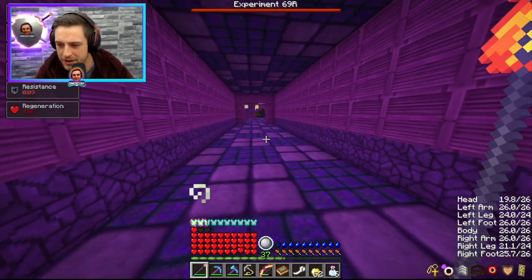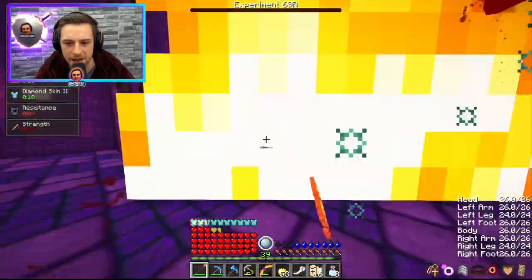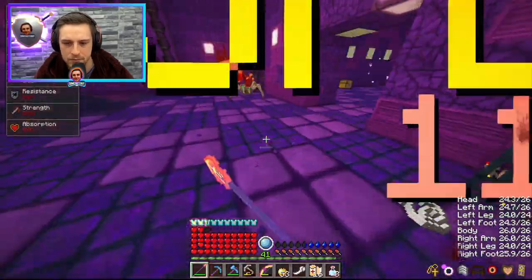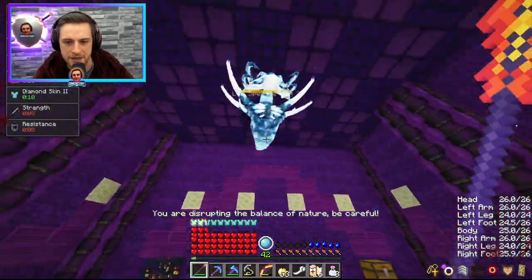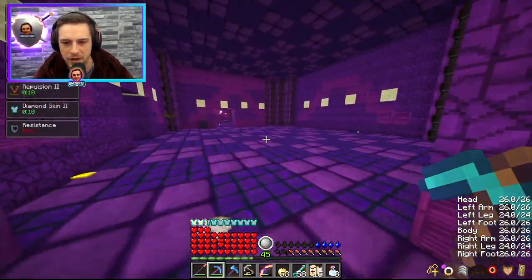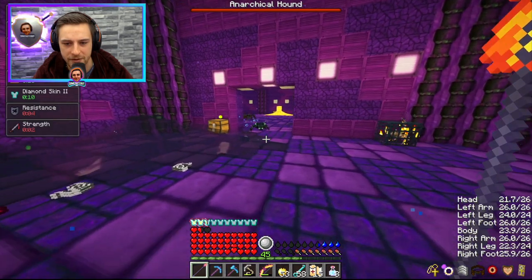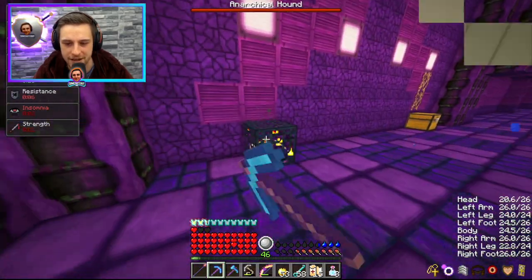I feel like I'm getting hurt more than I should be — I've lost seven hearts on my head. I haven't found many chests in here; I feel like there should be more, but maybe I'm just remembering that wrong. I have a feeling that the repulsion is stopping darklings from being able to attach to me — or maybe it's the thorns plus knockback or something. But yeah, I'm not getting darklings attaching; they're just getting one hit and then getting knocked off.